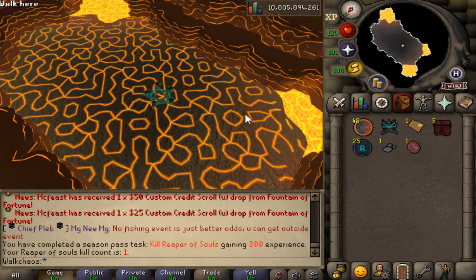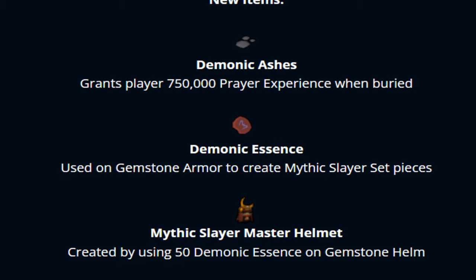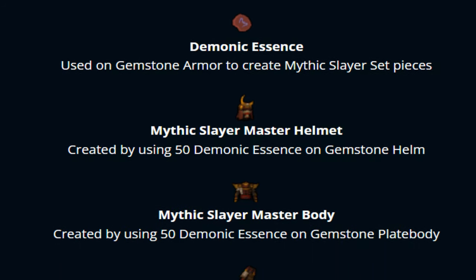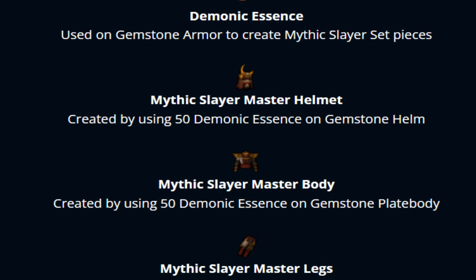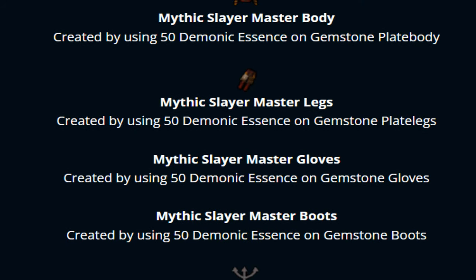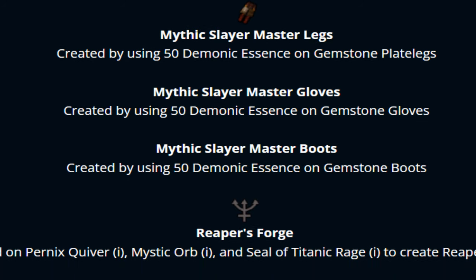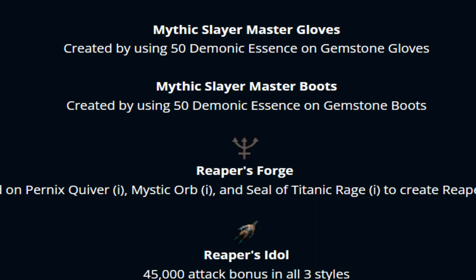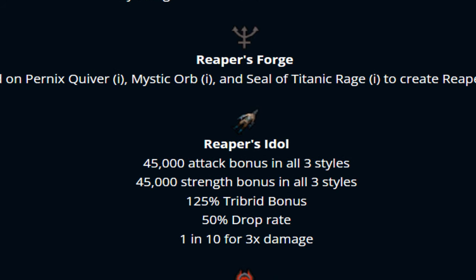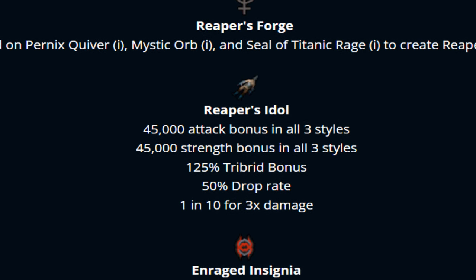New items from this boss: Demonic Ashes grant 750k prayer XP when buried. Monarch Essence is used on gemstone armor to create the Mythic Slayer set — including the Mythic Slayer Master Helm, Mythic Slayer Body, legs, and Gloves of Tentra, created by using 50 demonic essence on each gemstone piece. There's also the Mythic Slayer Boots. Then we have the Reaper's Forge, used on the Panics Quiver Eye, Mystic Orb Eye, Seal of the Titanic, and Rage Eye to create the Reaper's Idol.